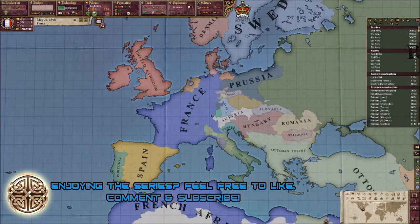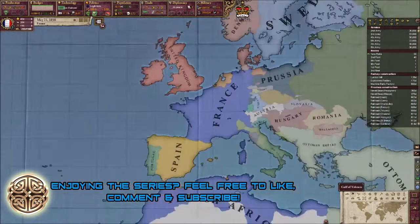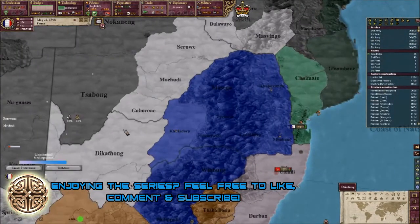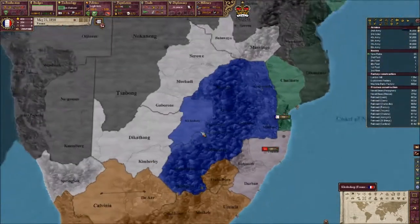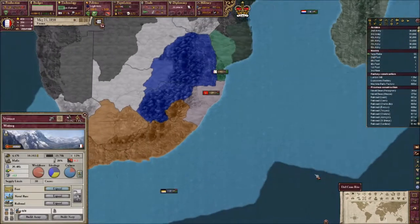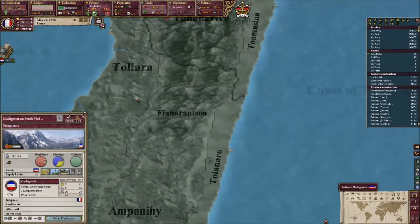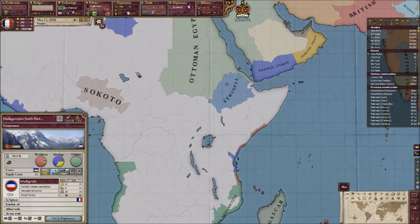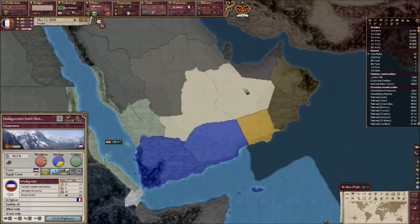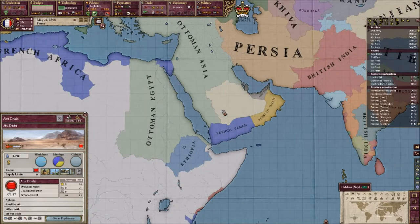Hello and welcome back to this Victoria 2 Ultimate Mod Napoleonic France Let's Play. We're going to continue colonising and taking over lots of land and increasing our empire. I should really get some troops down here in South Africa and possibly try and take out the Zulus. I want to really take Madagascar at some point as well. I'm a bit annoyed that Spain got Ermine as well, so I also wanted to take the coastline, but that's not going to happen anymore.